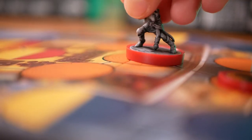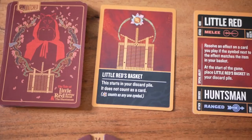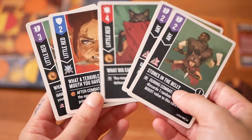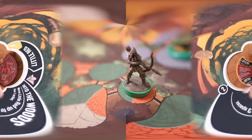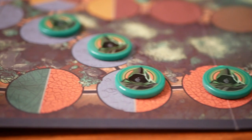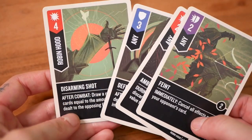Little Red Riding Hood is back in the woods together with the huntsman and her cute little basket full of little tricks. She may resolve an effect on a card she plays if the symbol on it matches the item in her basket, which is basically her discard pile. Robin Hood together with the four outlaws can parkour along the trees — after he attacks he may move up to two spaces.